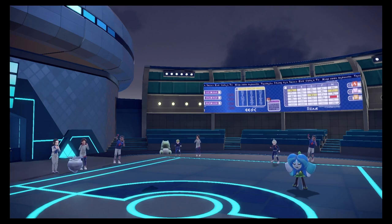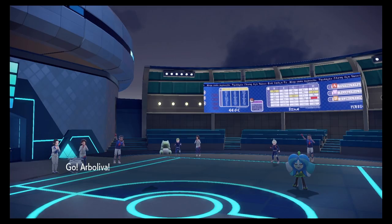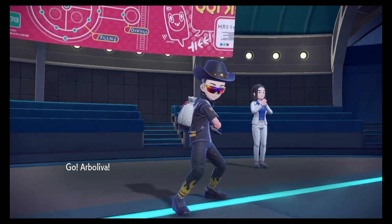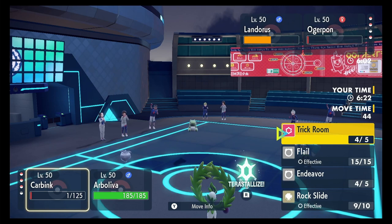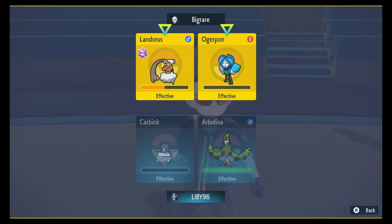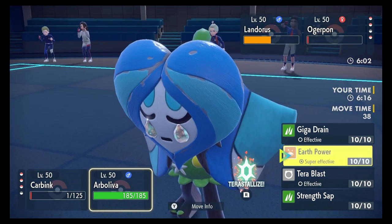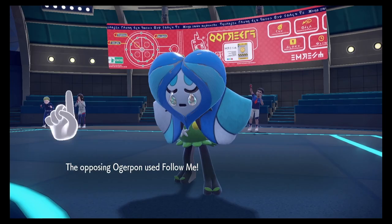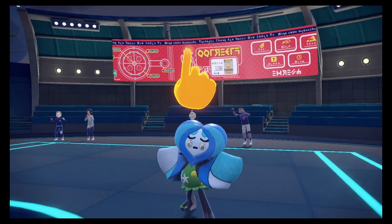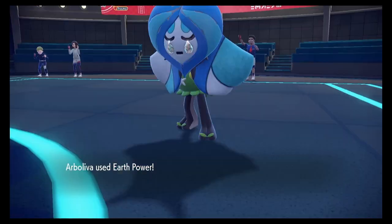Trick Room still up, so I'm gonna bring out the Olive Branch. I can Earth Power that Substitute right off the Landorus. If this Rock Slide doesn't break the — oh okay, Follow Me, Follow Me. That's okay, you're gonna be gone with this Rock Slide. And then my Olive Branch is slower — what?